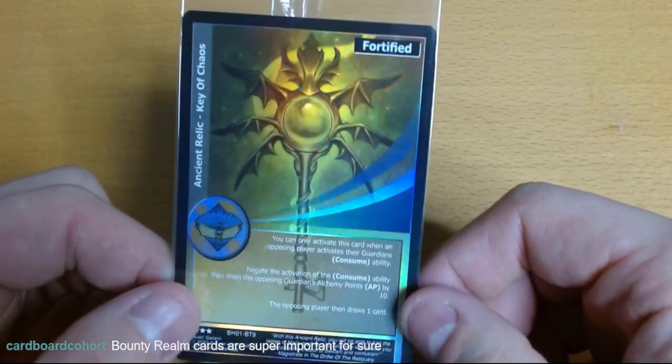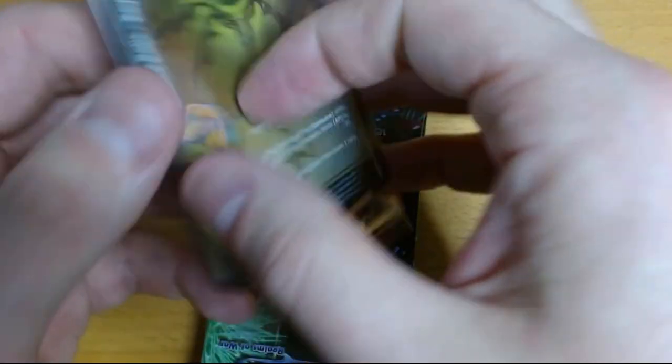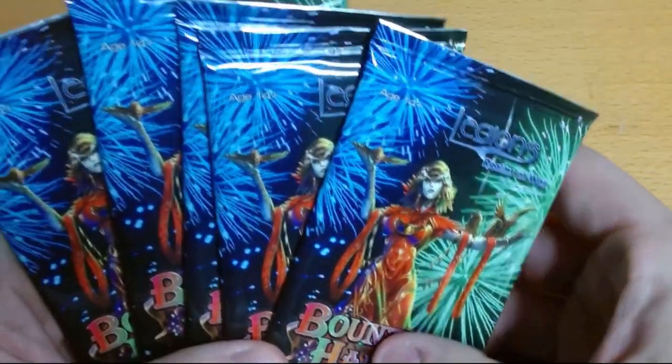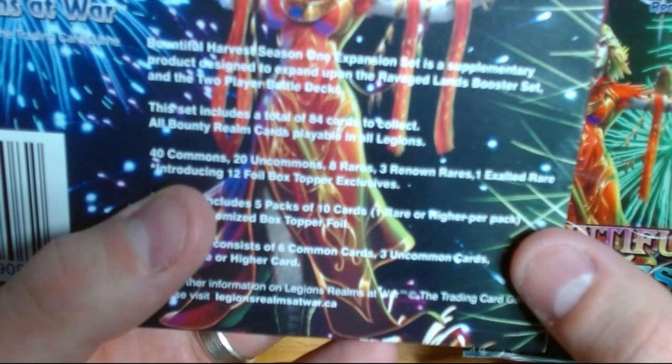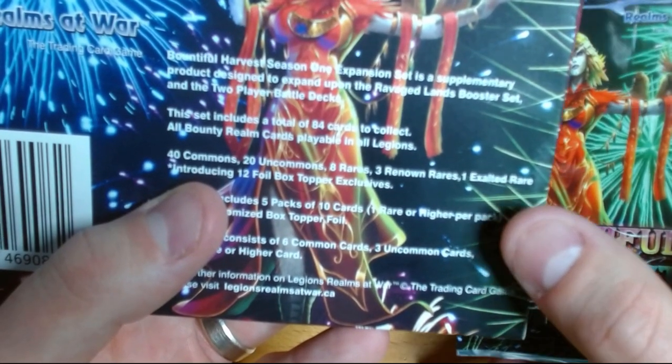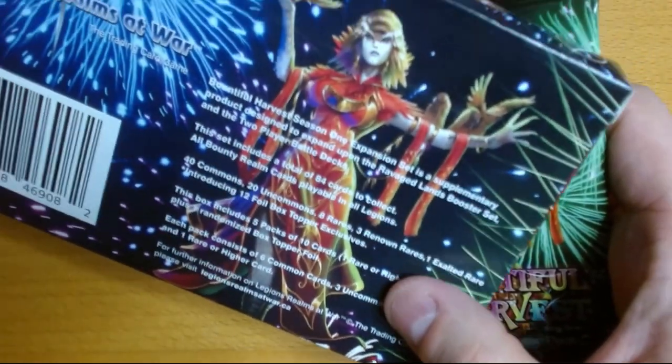I got to learn the game a bit more over the break. I love the look of this card — it's beautiful. I'll try to make sure I get the foil without just catching the ring. All the cards have standard backs. We've got five packs — these are beautiful packs, really eye-popping. The set has rates on the back: 40 commons, 20 uncommons, 8 rares, 3 renown rares, 1 exalted rare, and 12 foil box topper exclusives. Hitting a renown in these five packs would be awesome.